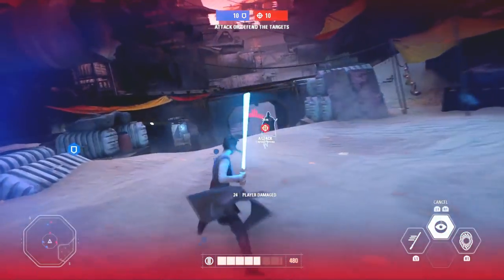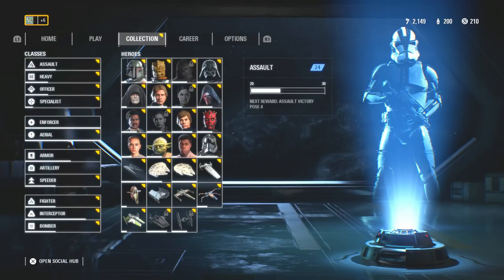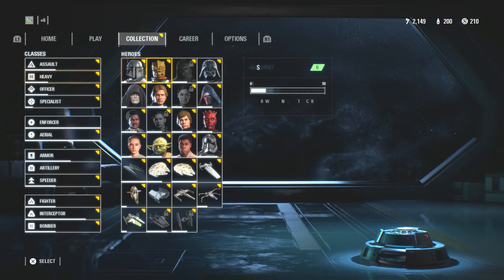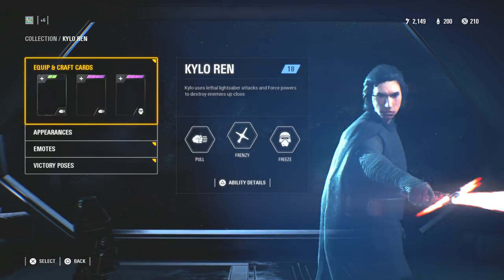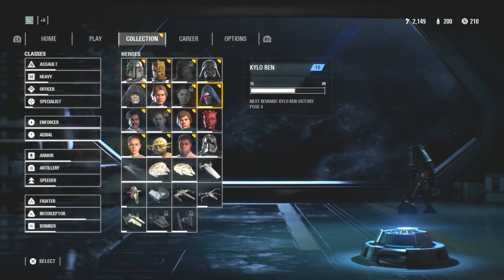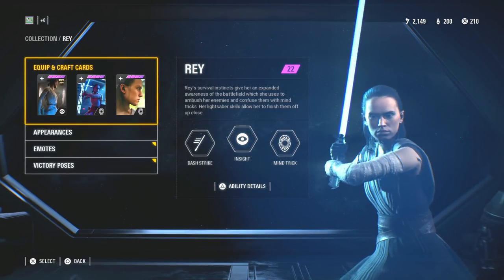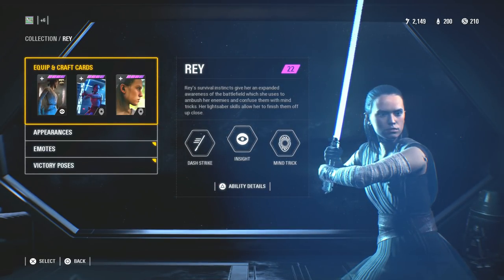I actually have quite a bit of these cards stacked up on a lot of my heroes. I've got Rey completely level 4, Darth Maul completely level 4, and my Kylo Ren is pretty stacked as well as some of my troopers. You might be asking yourself: how do you obtain all these cards without really spending a lot of money? Right now with microtransactions not in the game, how do you get so many level 4 cards?